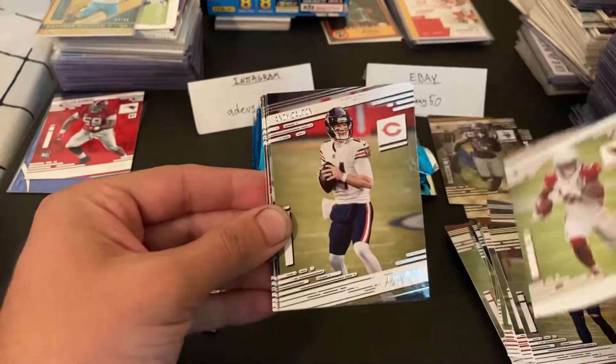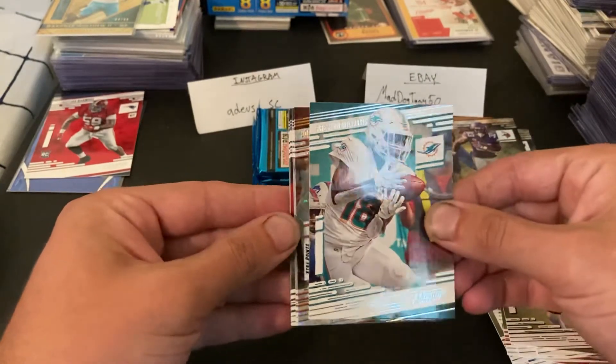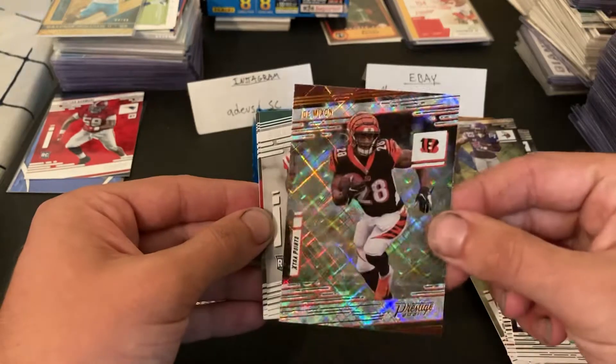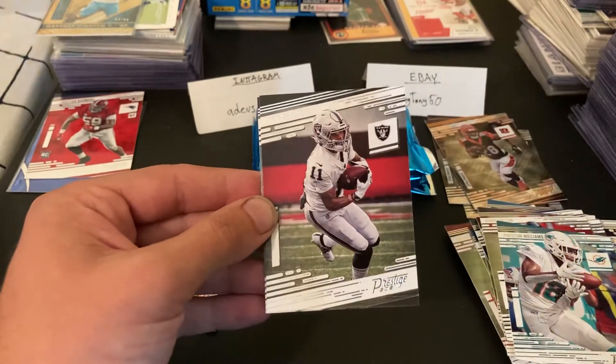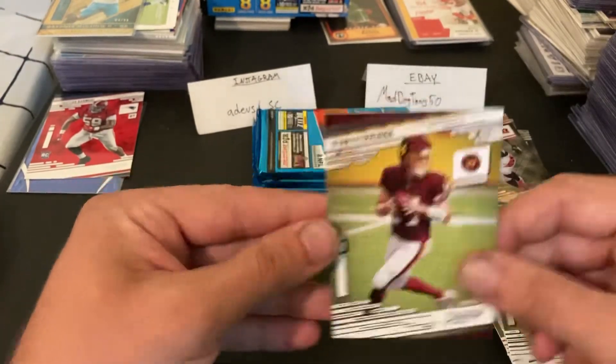Alright, come on, let's get a numbered card or something here. Chase Edmonds, Andy Dalton, Preston Williams — a Joe Mixon diamond, so that's our third diamond of the blaster. Elijah Moore rookie. Henry Ruggs, DK Metcalf, and a Ryan Fitzpatrick.